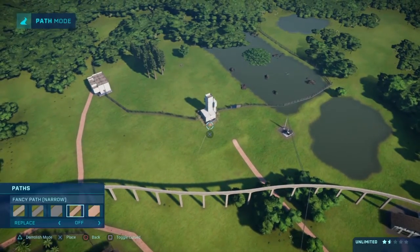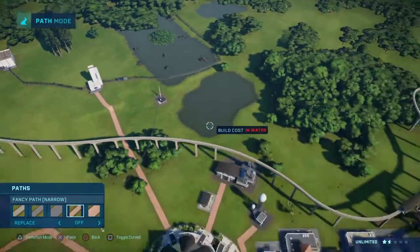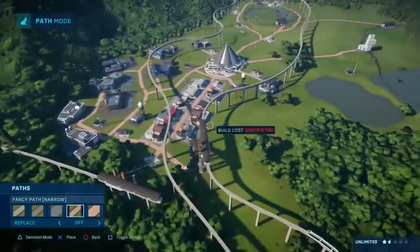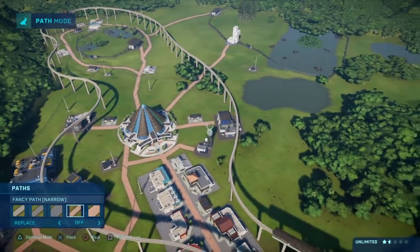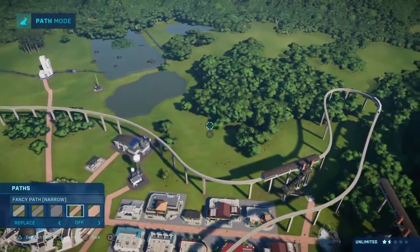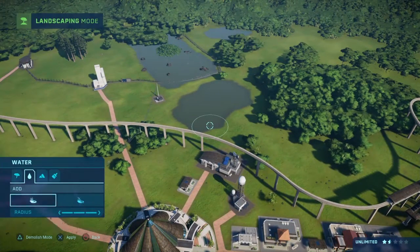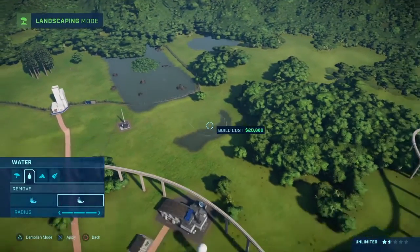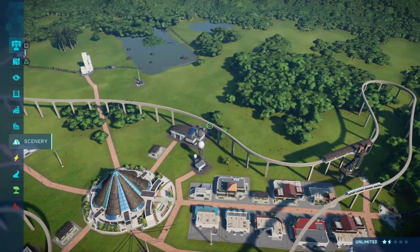I wanted to put another viewing platform over here but I don't know where I'm gonna run the path from. I guess we can go ahead and get rid of this little bit of water that doesn't even need to be there anyway. What if we did another monorail station?